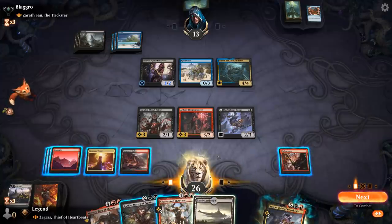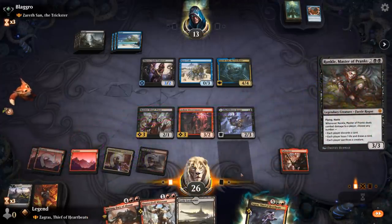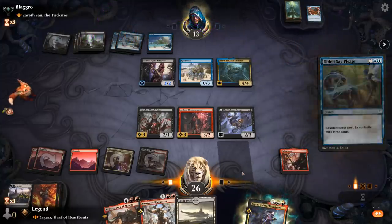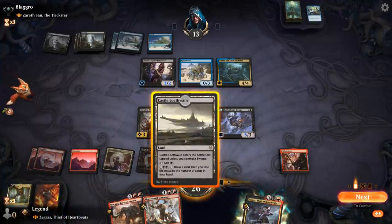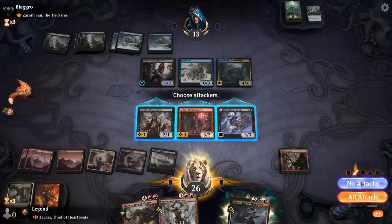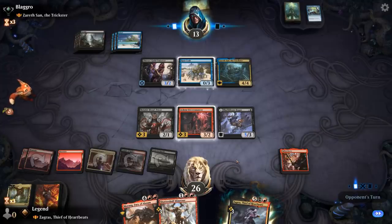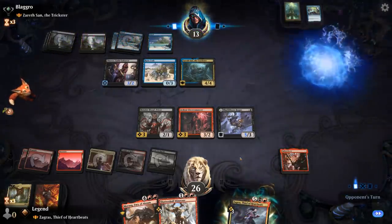Castle comes into play tapped. If I play Minotaur I can't equip Embercleave, so I might be better off just playing Rankle — but that also gets countered. Rogue is now a 5/3, so that's nice. Next turn we can maybe Minotaur plus equip Embercleave and smash. Opponent plays Jace with Kicker — scry two.